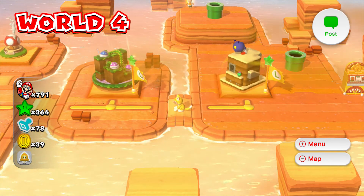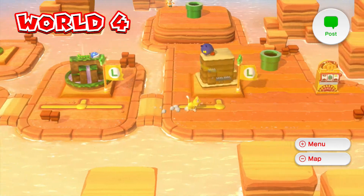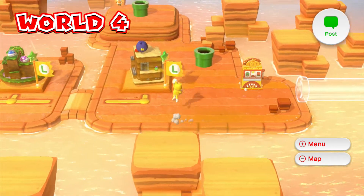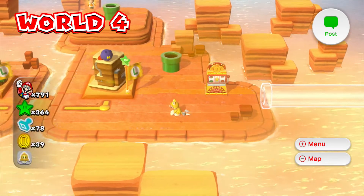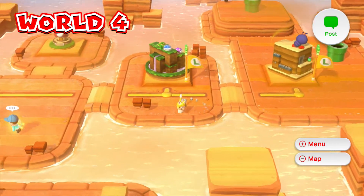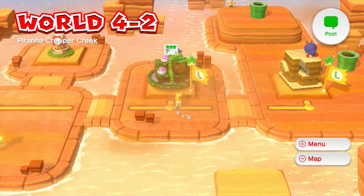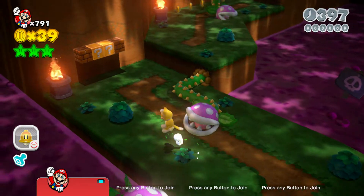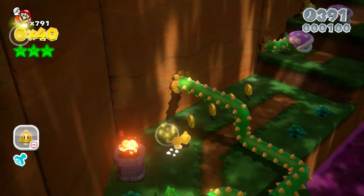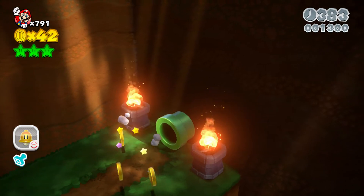Hey everybody and welcome to another week of Yoshi Egg Thursdays. Last week we found out that we can actually go into the background in Super Mario Bros. 3 1-3. Today we are finding another secret warp pipe that leads to World 5 in Super Mario Bros. 3 — the pipe is in World 4. The cat suit is kind of required, so let's go.